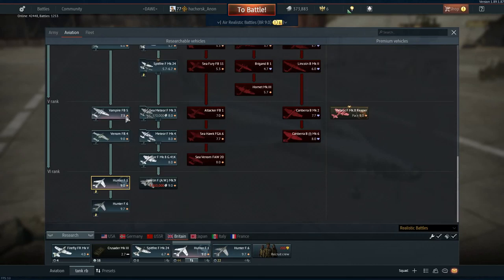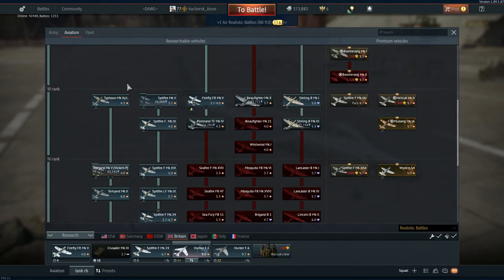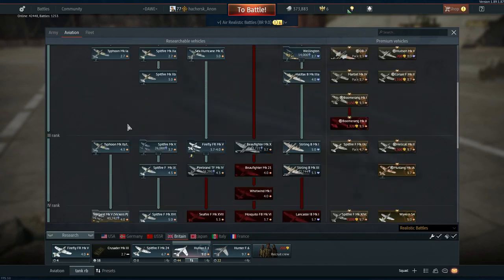If you want to get the Hunters, you need to go down the whole Hawker's line from the Fury, the Hurricanes, Typhoons, Tempests, Vampires, Venom, and you get here to the Hunter F1.